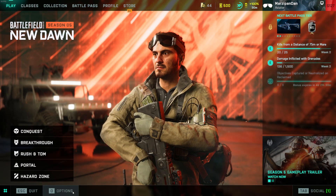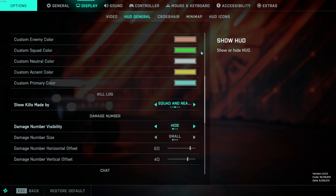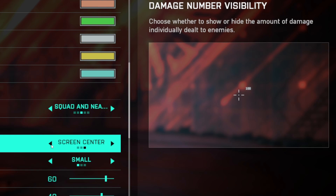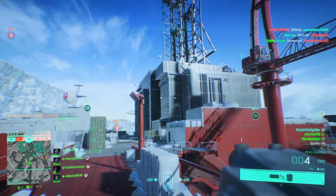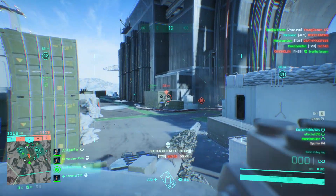To turn on damage numbers, head into the options menu, then display, then HUD general, then under the section damage numbers, change damage number visibility from hide to one of the other options of your preference. There is a neat little example of what this will look like in-game on the right. I have it set to Skollog and Small and I think it's perfect. This is truly your best option, but either way I wanted to break down all of the available choices you might find yourself manning, letting you know where they're most effective and whether they're good to equip to your own vehicles.